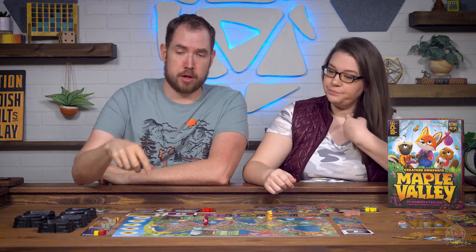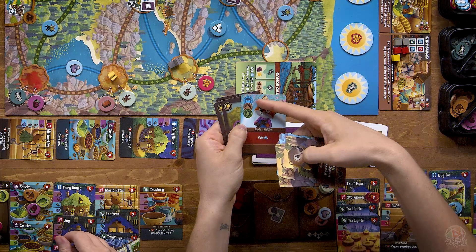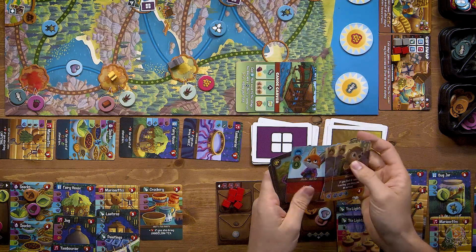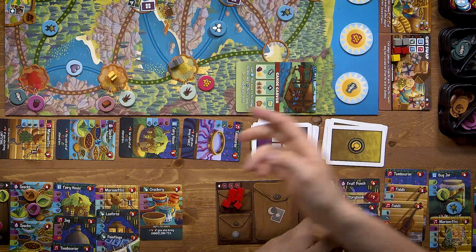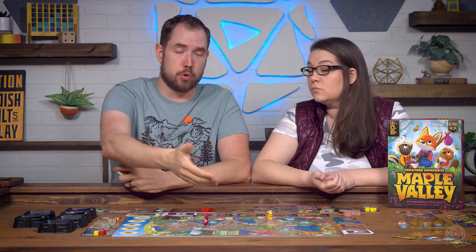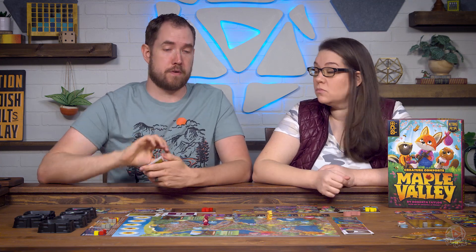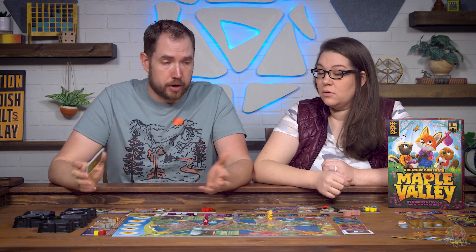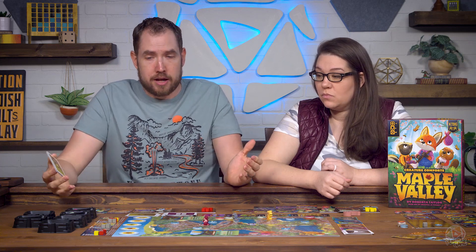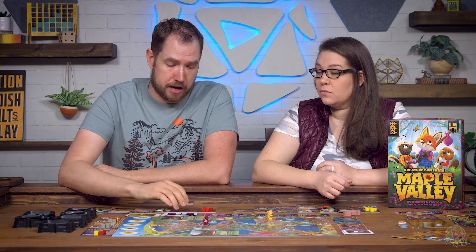It definitely accelerates as the game goes on. On the first round, you have your starting friend — which can move on any type of path — and one random friend. So on your first turn, you can only move twice and do two actions. If you do recruit friends, they go into your exhausted pile and aren't available until the next round. So your first round is slower, but you're able to do more the further you go. It does have a lot of depth while still keeping it very accessible — so many different strategic things versus just move and activate.